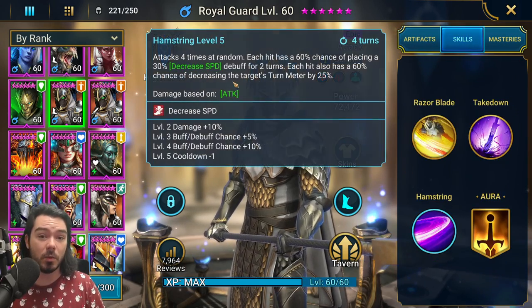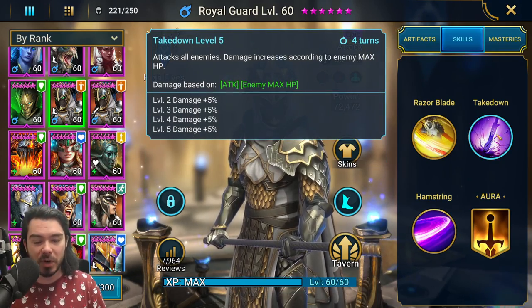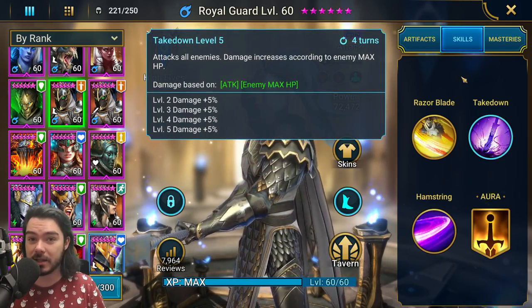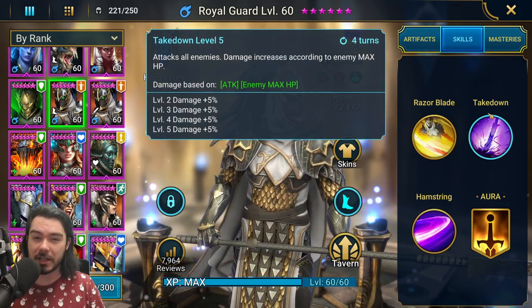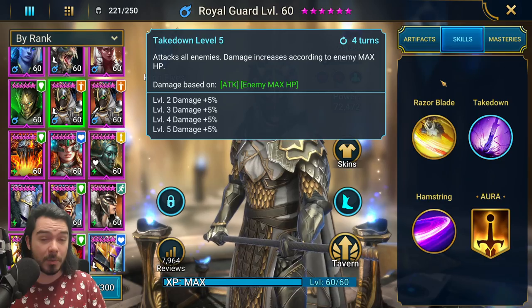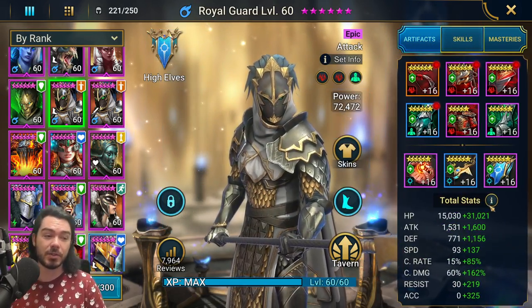I prefer Relentless to Reflex. With Royal Guard you do tend to rely on his A3 quite a bit as well, so Reflex isn't quite as good. But Relentless will give you cooldowns on both his A3 and his A2, which is awesome, whereas Reflex is random between the two and can throw things off. But they're both really good sets — they'd be your ideal sets.